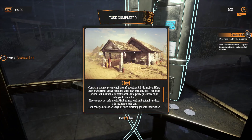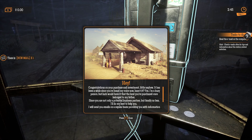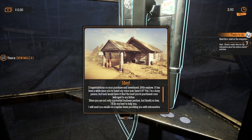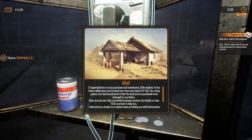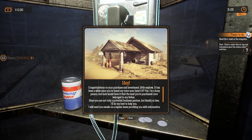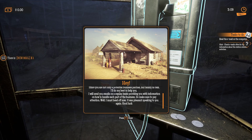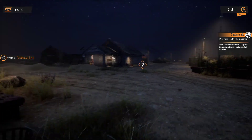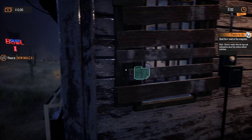Congratulations on your purchase and investment. It has been a while since you've heard my voice. The land you purchased once belonged to my father — since you're not only a potential business partner but family, I'll do my best to help you. I will send you emails on a regular basis providing information on how to handle each part of the business. Do make sure you pay attention. Good luck — and check email often for tips and information about station-related activities.